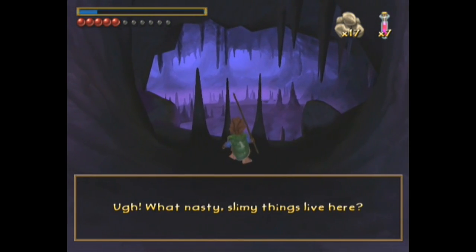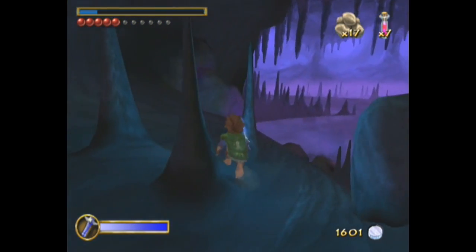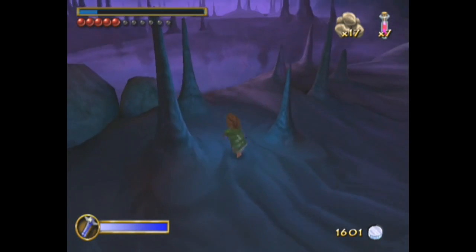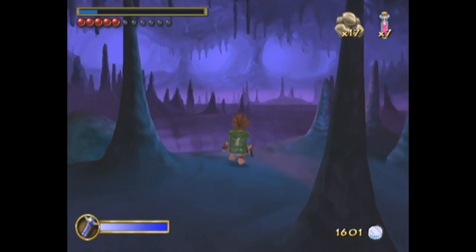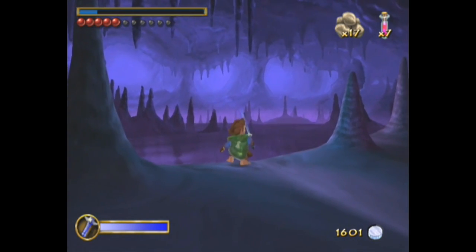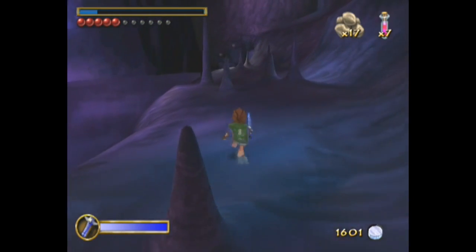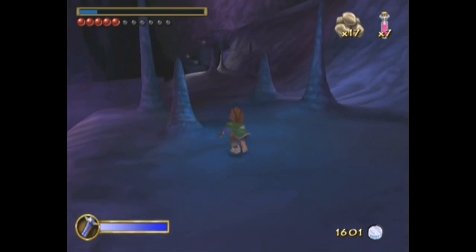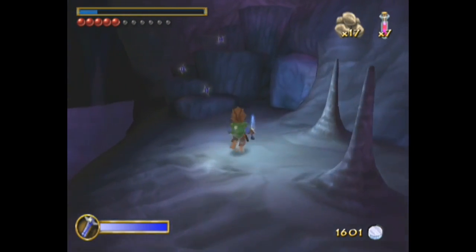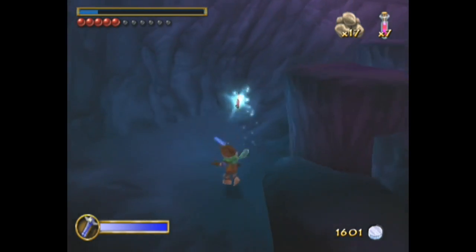What nasty, slimy things live here? We have finally caught up to the book, and now we're actually in the riddles in the dark section of the book. Look at this spooky scenery, this nice quiet cave going on here. Don't fall in the water — you can't swim, obviously. Actually, there are no enemies down here. Health potion right behind these steps. Booyah!